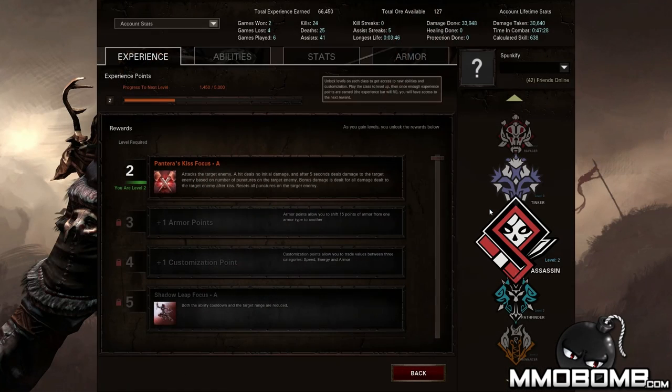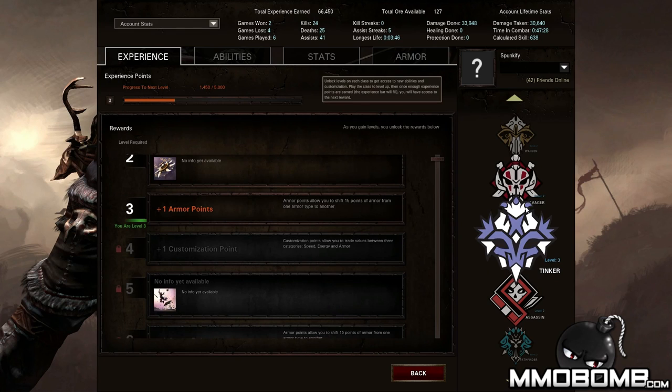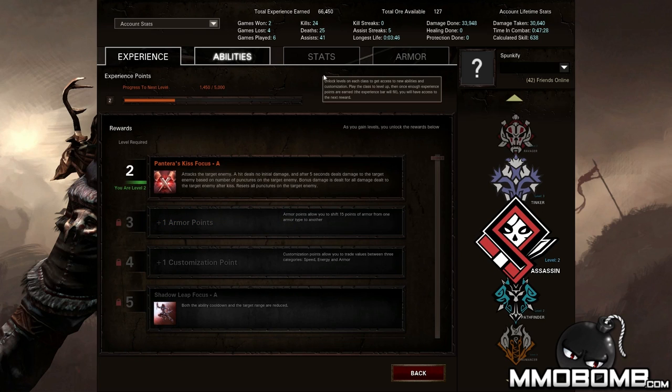Two things to go over really quickly would be the level up system. I mentioned there isn't any stat progression through gear and items, and there are levels in the sense that each of the classes will level up, but you don't have access to the typical things you get in an MMO when you level up, like stat bonuses or new gear. What you get in this game is the ability to move around stat points as well as augment your abilities.